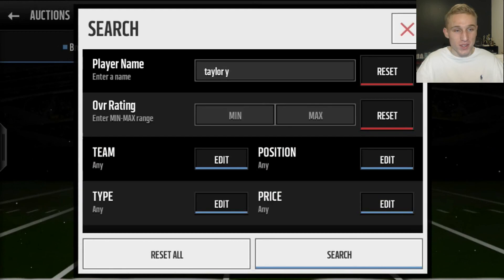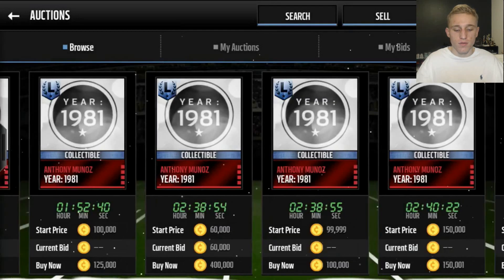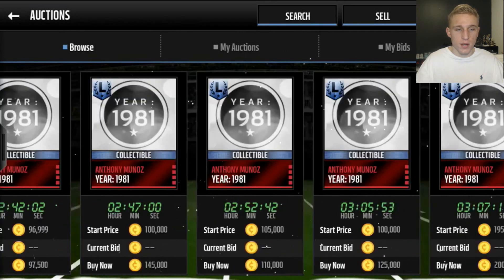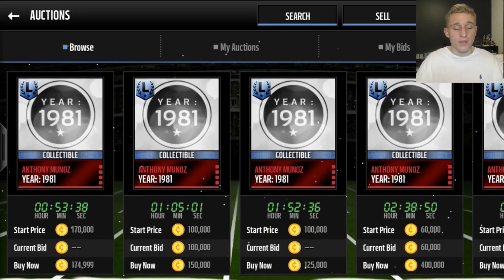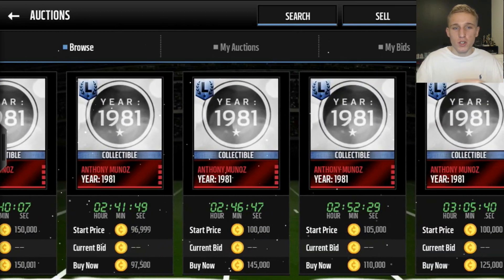That's probably gonna have a lot of competition in it. A lot of people will just type in the player - so like if you're gonna do 'Munoz Y' that's how you find Munoz year collectibles, that's how you can snipe those. These are going for a lot and they tend to drop a lot more when legend packs are out, and legend player prices also drop when legend packs are out.